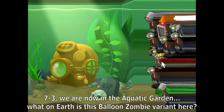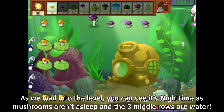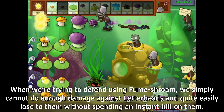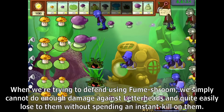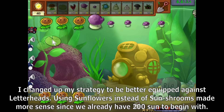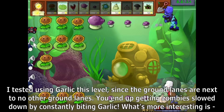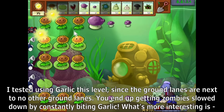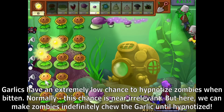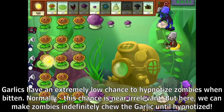Level 7-3, we are now in the Aquatic Garden. It's nighttime as Mushrooms aren't asleep, and there are free middle rows of water. With only 2 ground lanes, the Letterhead Zombies in the early game bank ground lanes are just completely guaranteed to have no Lob Wars remaining. When trying to defend using Fume Shroom, we simply cannot do enough damage against Letterheads and quite easily lose to them without spending an instant kill. Using Sunflowers instead of Sunshrooms made more sense since we already had 200 sun to begin with. I tried using Garlic since the ground lanes are next to water lanes — you end up getting zombies slowed down by constantly biting Garlic. And Garlics have an extremely low chance to hypnotize zombies when bitten. Normally this chance is near irrelevant, but here we can make zombies indefinitely chew the Garlic until hypnotized.